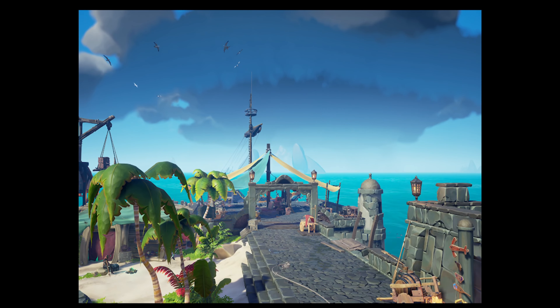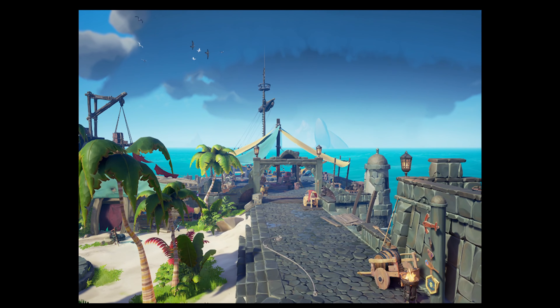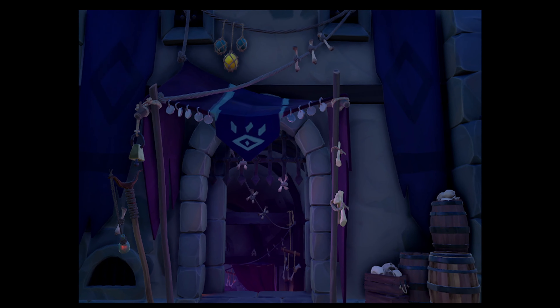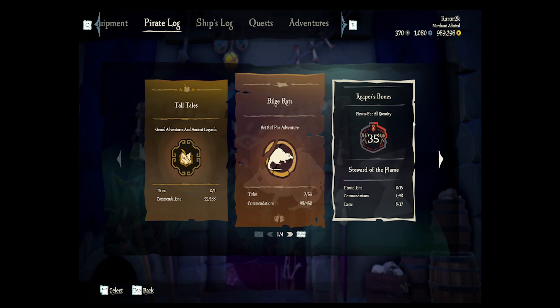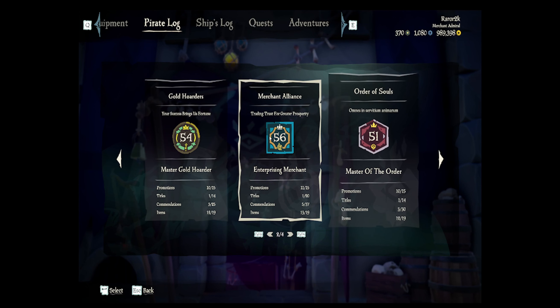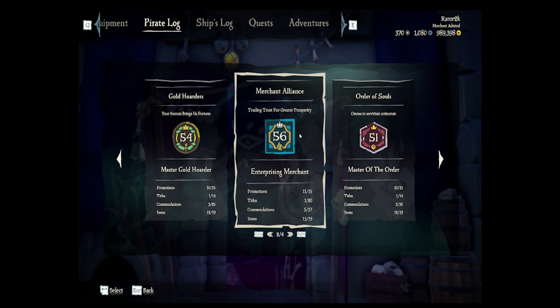So today is April 2023, and this is how you currently become a Pirate Legend. It doesn't matter what ship you have — a sloop, brig, or galleon — but there are three components you need. Go to your Pirate Log under Reputation: you'll see Reapers, Gold Hoarder, Merchant, and Order. You have to have three factions at level 50 to be eligible for Pirate Legend.